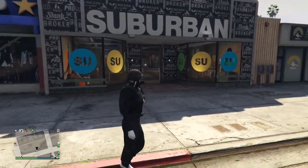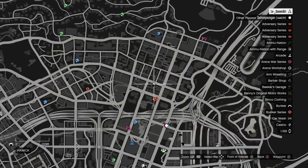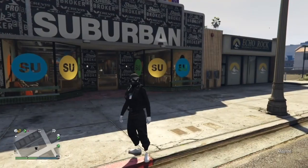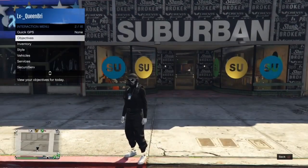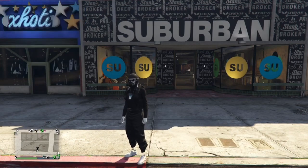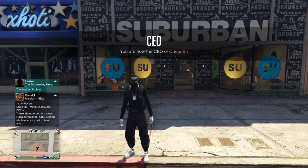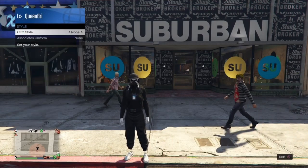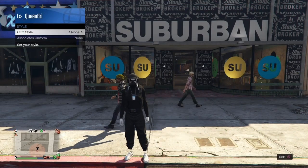Alright, first thing first, make sure you guys are at this clothing store on the map. Now what you want to do is register as the CEO. Hold your interaction menu, go to SecuroServ, go to Management, go to Style, and equip the outfit that has CEO on it.